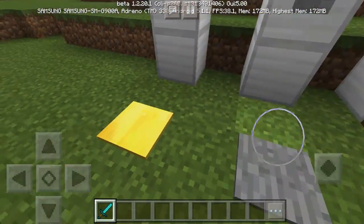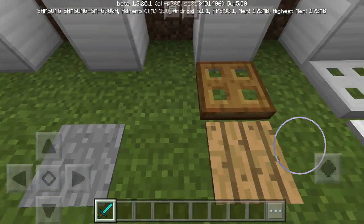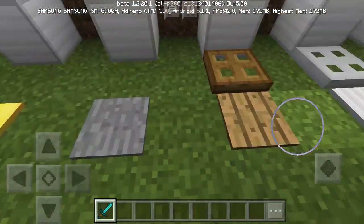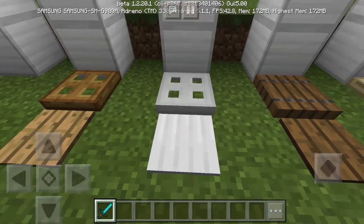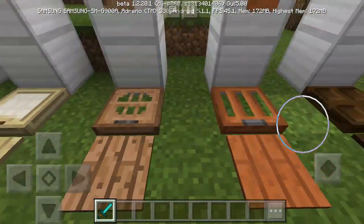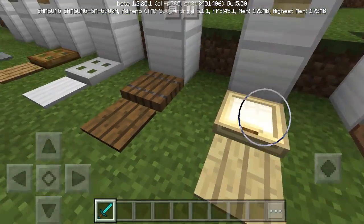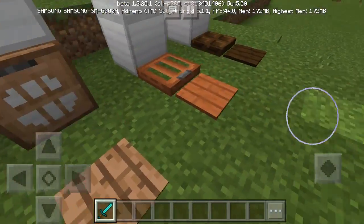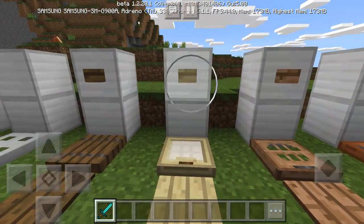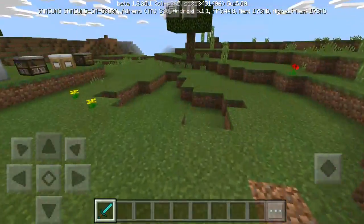These are the regular pressure plates — the gold, stone, wooden, and iron pressure plates — and also the gate. These buttons have always been in the game. The ones I want to highlight are the new ones added in this update: oak, acacia, and jungle pressure plates and buttons have also been added. If you want more decorative items, these are going to be perfect.